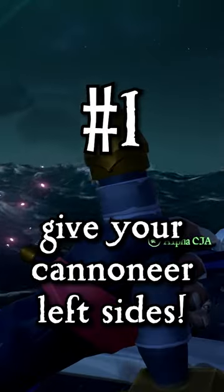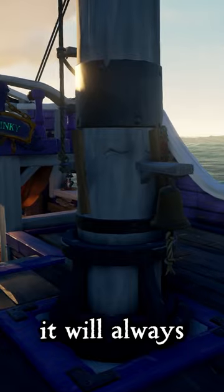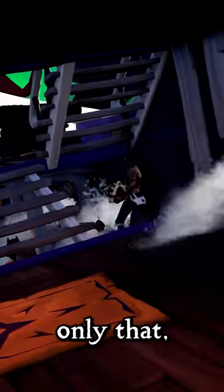Number one: give your cannoneer left sides. Whenever the mast gets damaged, it will always damage on the right side first. Not only that, but you won't get knocked around as much.